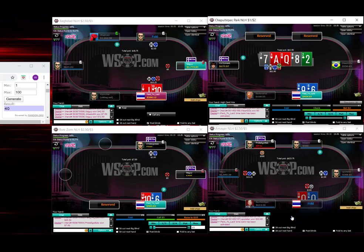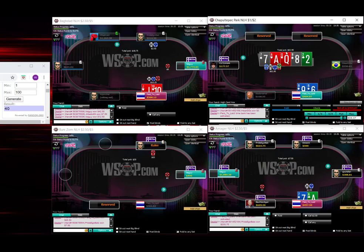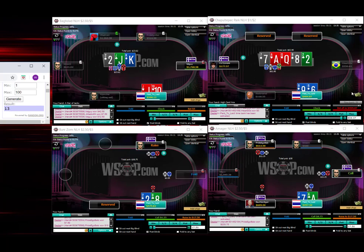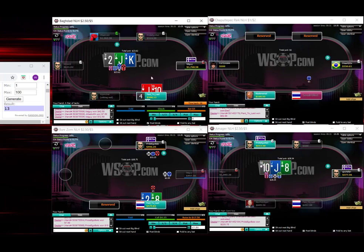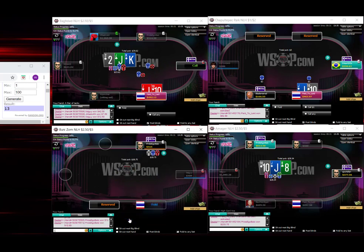This looks like a tight fold, but I kind of think it is just a fold given the actual action sequence. I think we just need to be mixing different sizings here and we're definitely never checking. It's one of the only hands that we ever have that have a check-raise that don't block spades and hearts. 13 is going to be the lowest number, so it's going to be the biggest sizing. I'm probably only using a shove sizing less than 25-30% of the time.